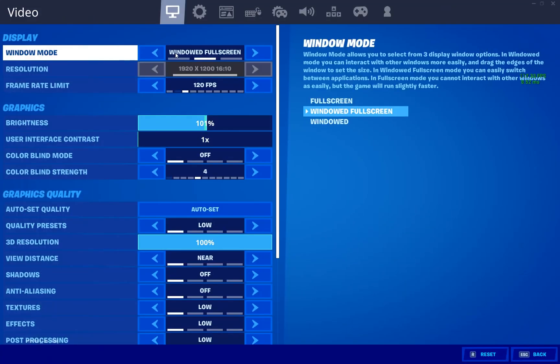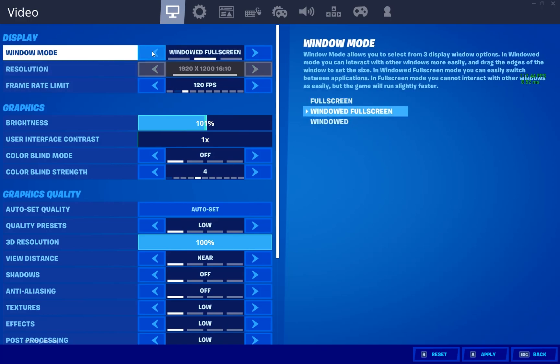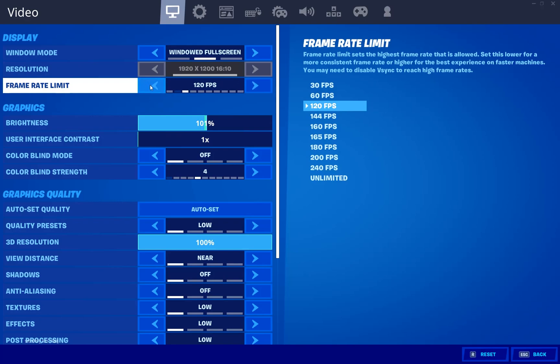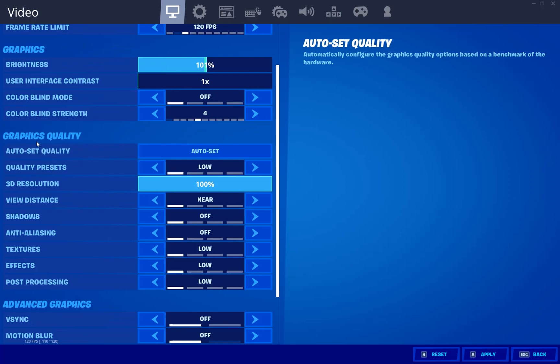First, go to the game settings. Set the window mode to Full Screen — I recommend 100% using full screen. Choose your desired resolution. Next, go to the frame rate limit. If you have a texture loading problem, before jumping from the bus set FPS to 60, then after landing set it to 120, 140, or 240 FPS according to your PC specs. Then check brightness, colorblind, and graphics quality settings.